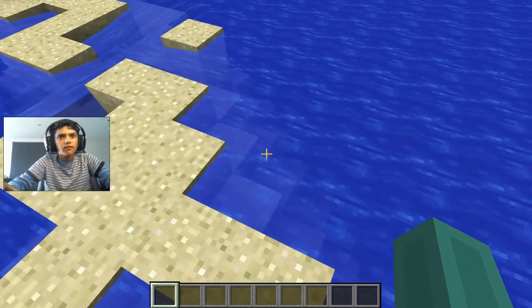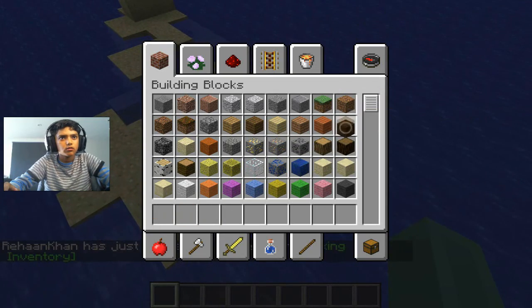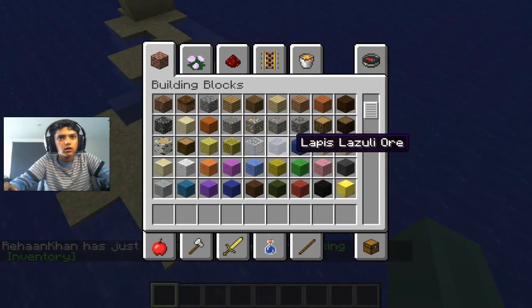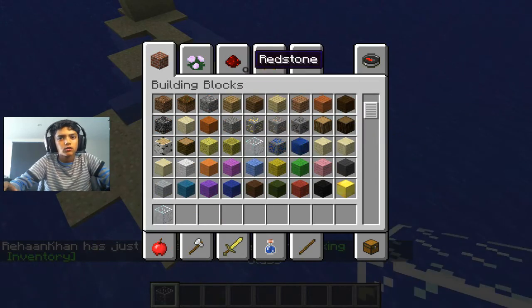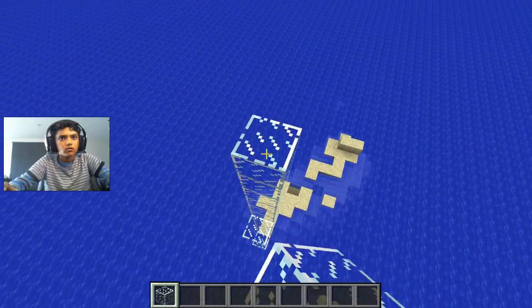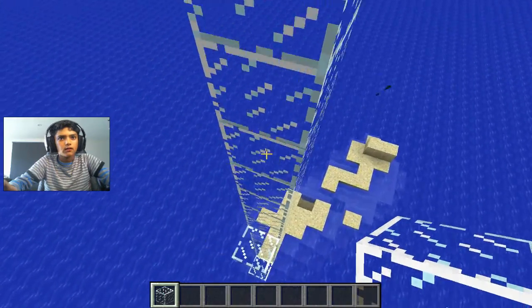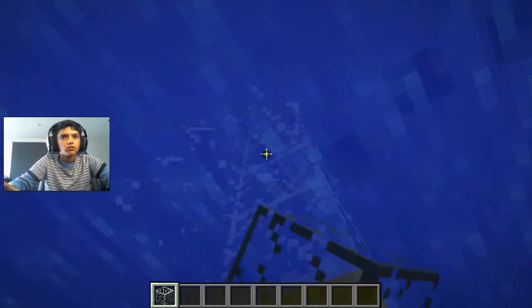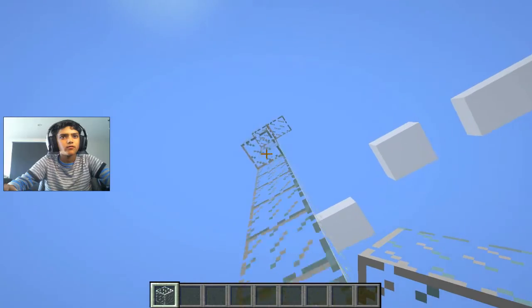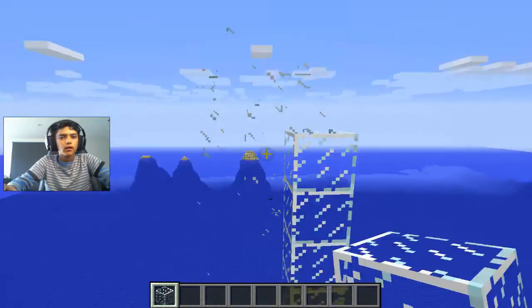Okay, so let's first of all make a cliff. We can just take glass and make a sort of cliffy shape — let's just make a cliff here. At least this high — you'll definitely die from a fall like this high.